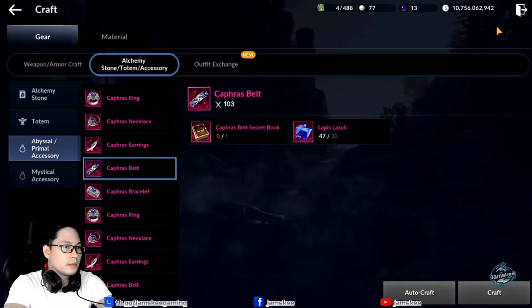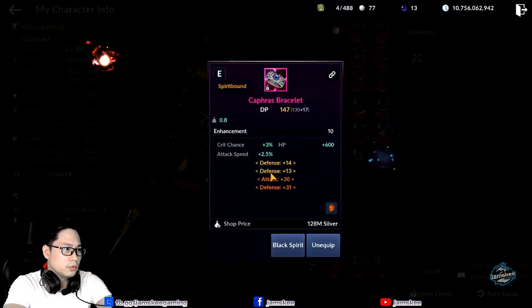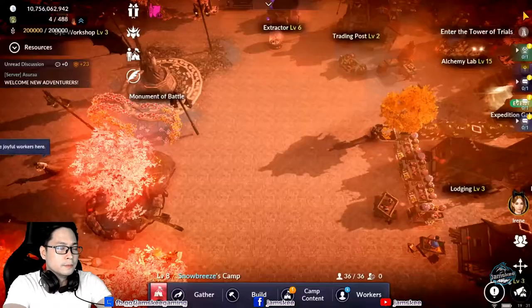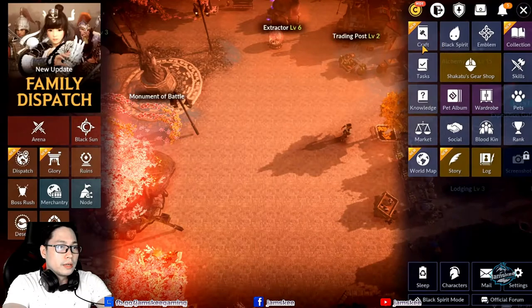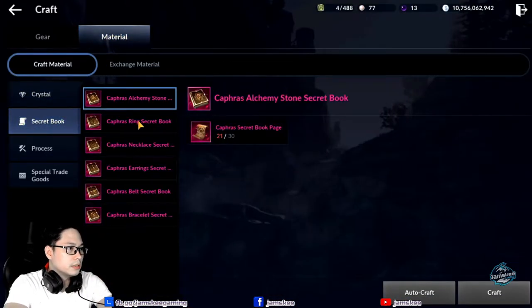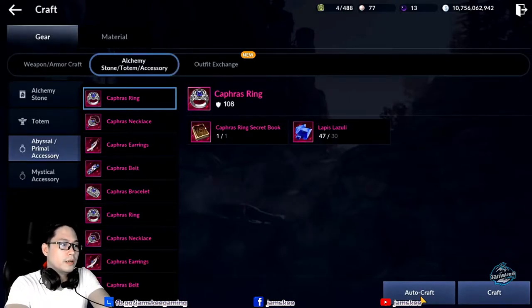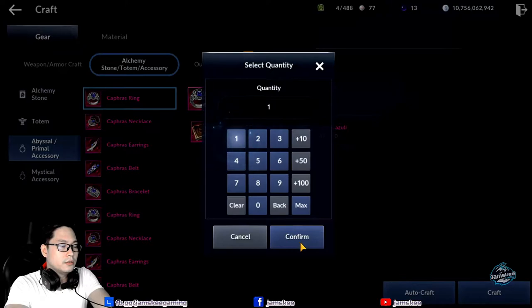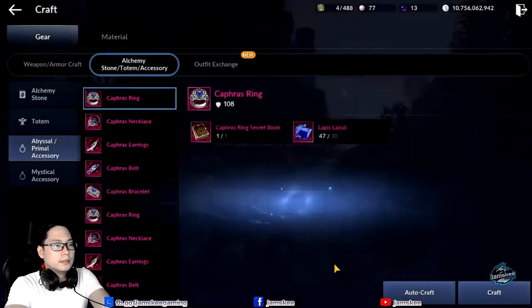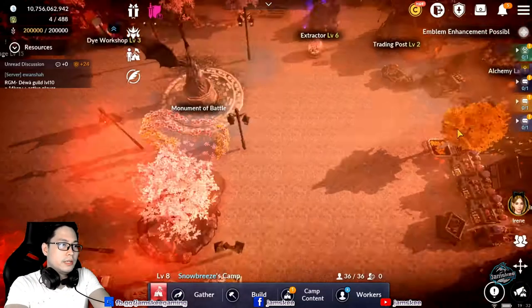What pink accessory do I have here? Bracelet. My first one is a bracelet. So, I'll craft a ring — the one closest to 20 pieces. Ring. This is the closest to reality, guys. So this is what we'll craft. That will be our second pink accessory, guys.